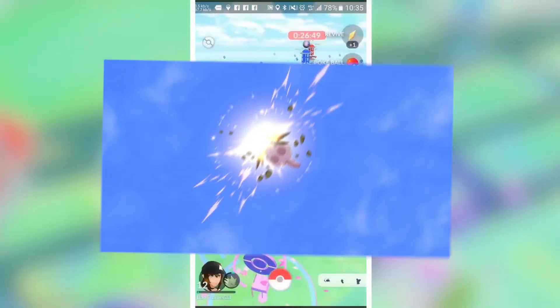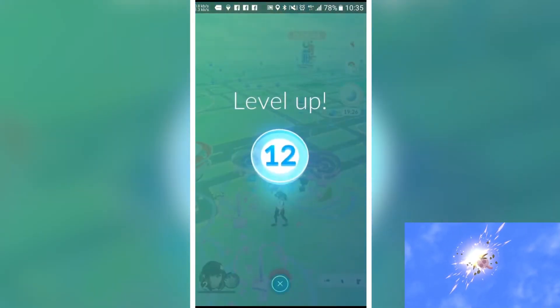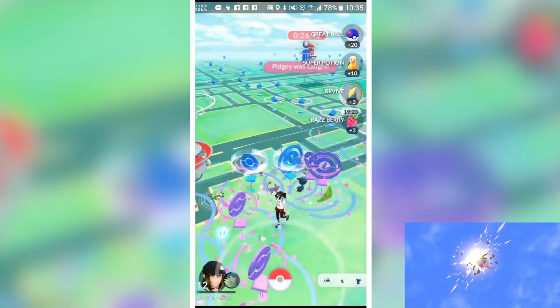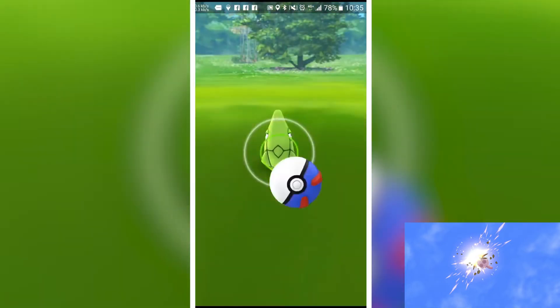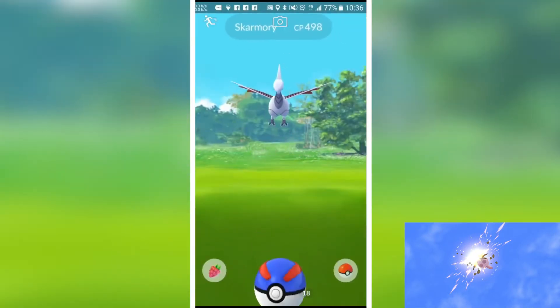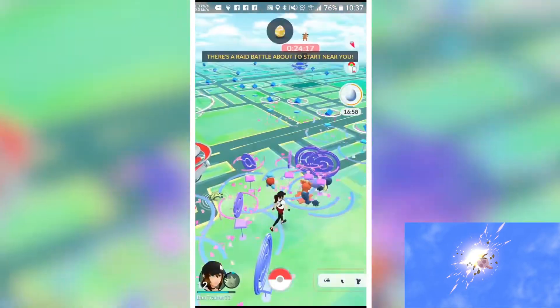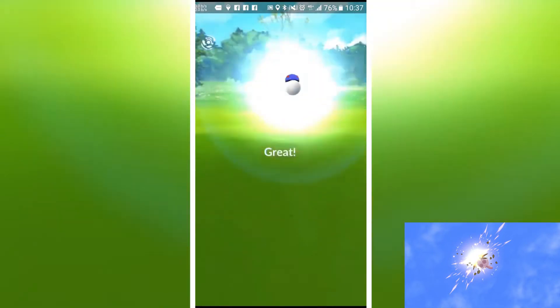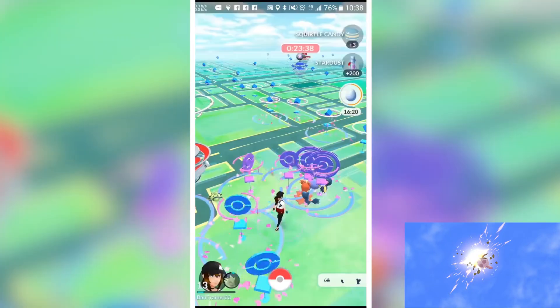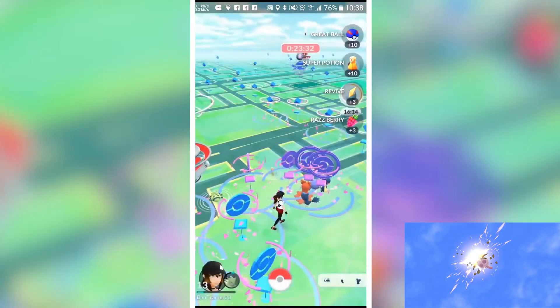Number 3: SmackDown. Next we have SmackDown, a Rock-type fast attack and the third best fast attack move in Pokemon Go. It can destroy your enemy Pokemon within seconds as it has a base damage of 16 and EPS of 6.7. It can also generate higher energy than the Iron Tail, around 8. The duration of this fast attack move is around 1200 ms. It is strong against Flying, Bug, Fire, and Ice Pokemon, and is weak against Ground, Steel, and Fighting Pokemon.